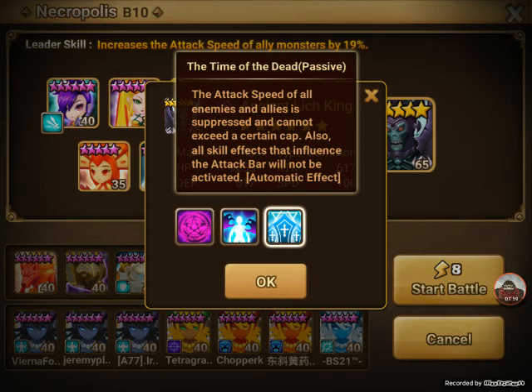Last one. Time of the Dead is passive. The attack speed of all enemies and allies is suppressed and cannot exceed a certain cap, which I'm led to believe is 115 speed. If your monsters have higher speed, they will stay in the same order. All skills influencing the attack bar also don't work. So Bernard's attack boost, Megan, specifically Verd — completely useless here because of this.